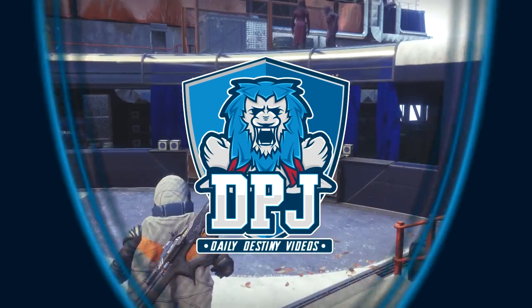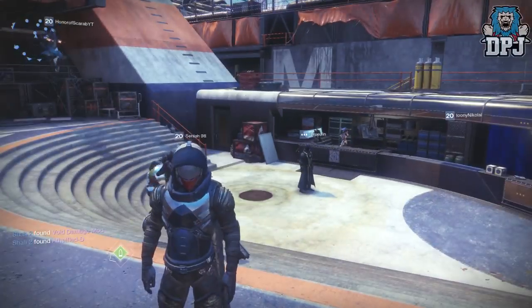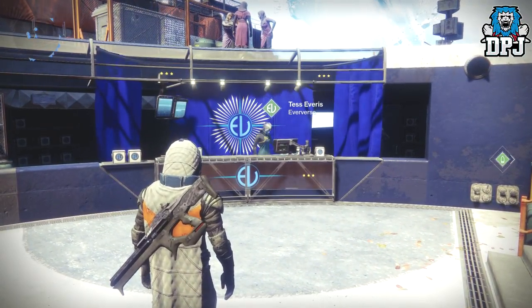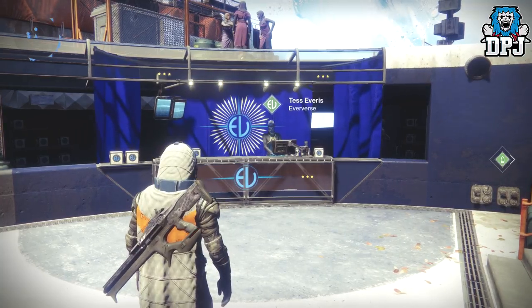What is going on guys, today I am back with another Destiny 2 video. Today we're gonna spend some silver and buy some bright engrams from Tess Everest and the Eververse store within the tower.